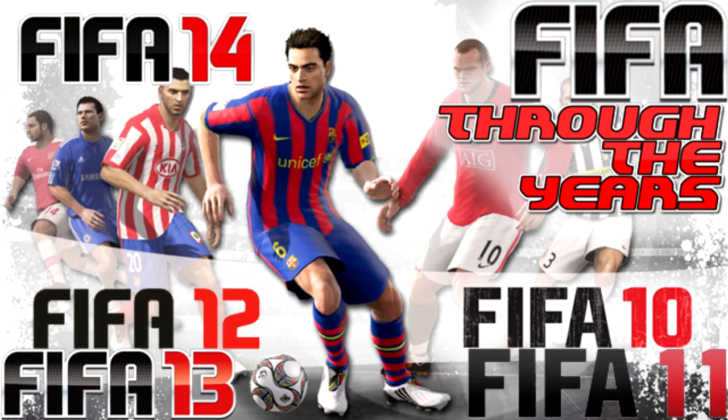Before we get into it, if you're looking to buy some Ultimate Team Coins, go check out futcoinking.com. Their link will be down in the description. It's a fast, cheap and reliable coin service. Use code CAP5 at checkout for a discount.